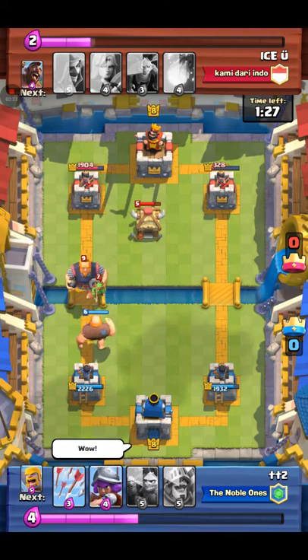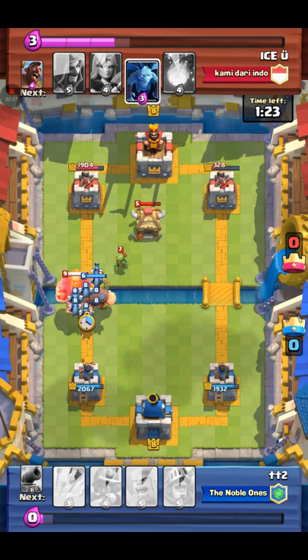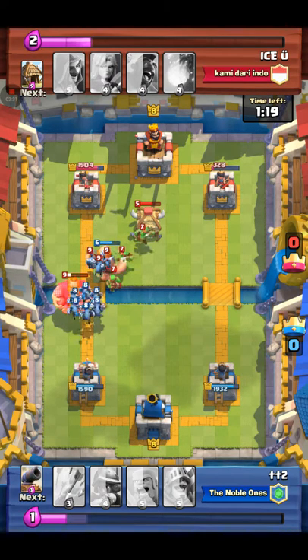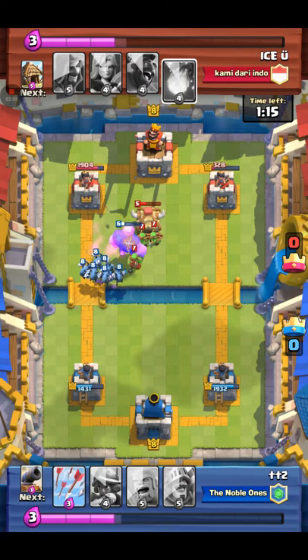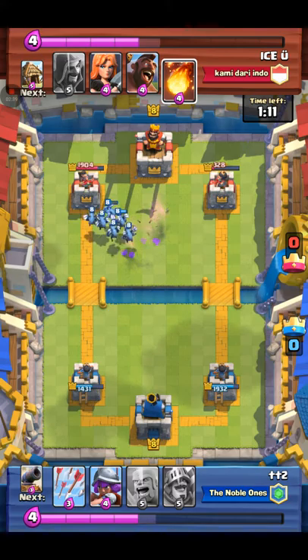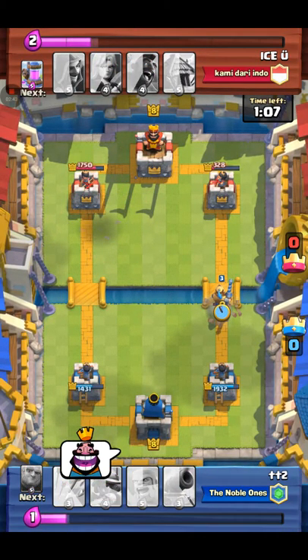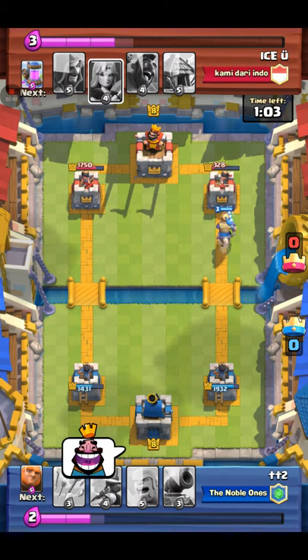He knew I was low on Elixir, so he plays the Royal Giant, and that's when I started to get really annoyed with his deck. I tried to summon Minions but my Giant was there to stop the push. The Fireball came a little bit late, so my Minions got about 100 hit points off the tower. At that point he was low on Elixir.